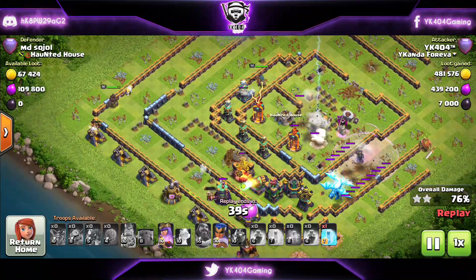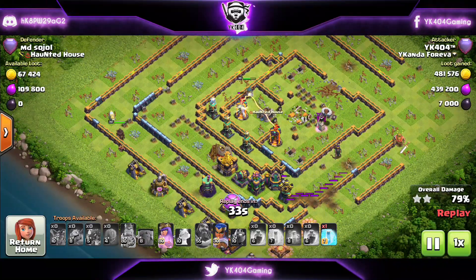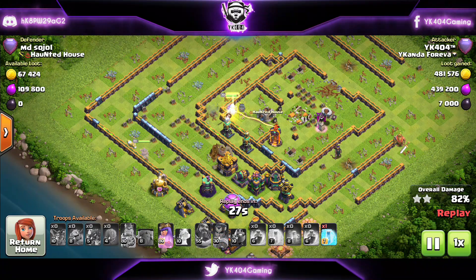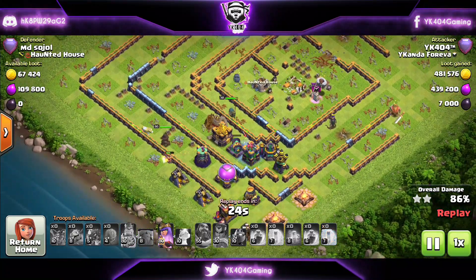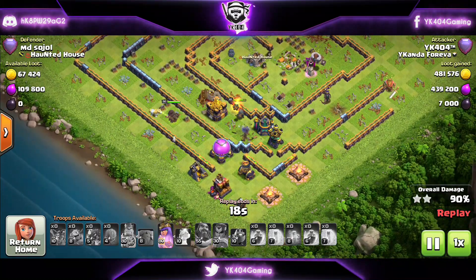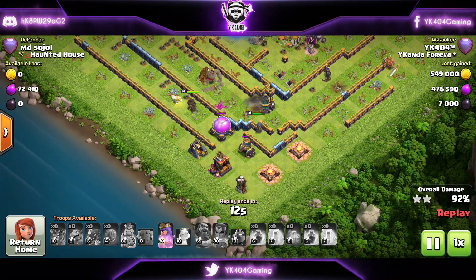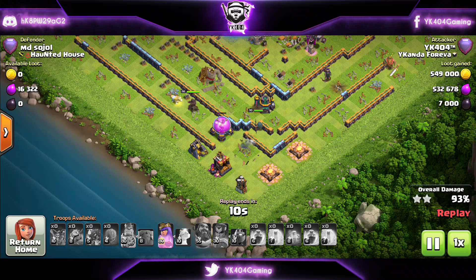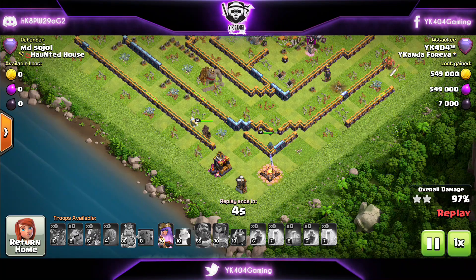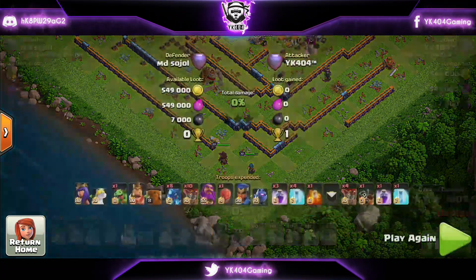We have one more free spell that we don't really need. The Queen and the Royal Champion with their abilities still intact should be able to grab all the remaining defenses. The RC's ability goes off taking out the last couple of defenses — one Archer Tower, one Cannon. This base goes down very easily. We also finished this attack in about a minute and 30 seconds, so it's a very quick attack. If you don't want to plan much and just want to spam, E-Drags at number 4 is the way to go.